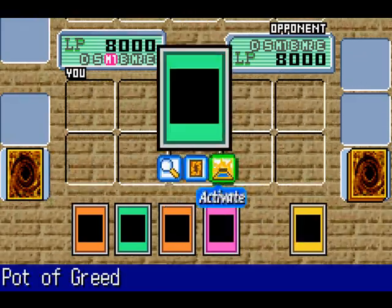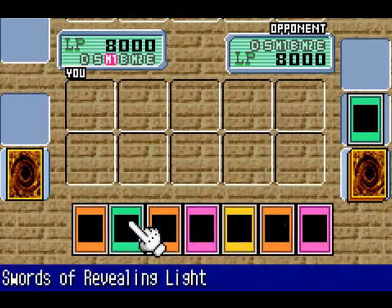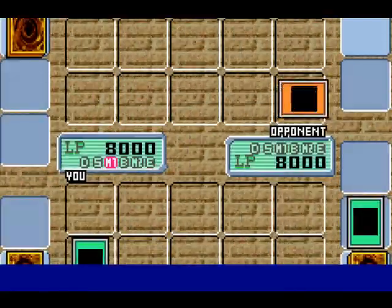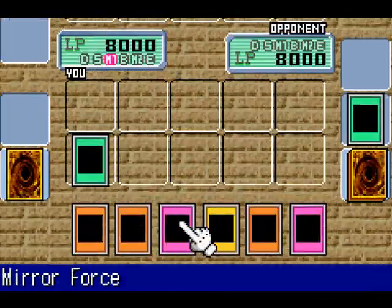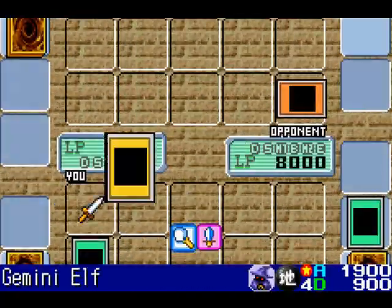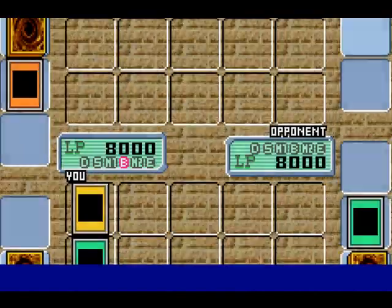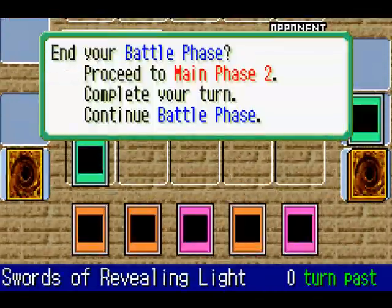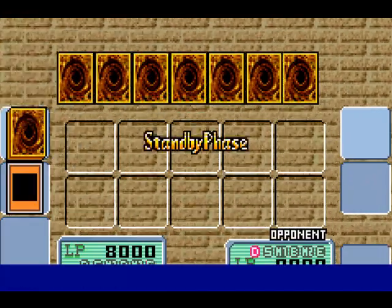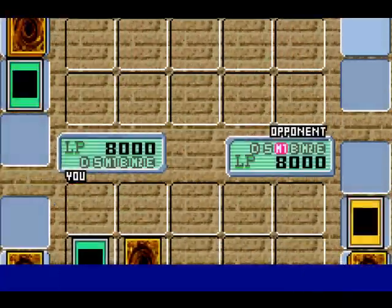Okay, let's see. I'll play Pot of Greed. I got two of my Sangins out already. And then I'll play Swords of Revealing Light to see what that monster is — Witch of the Black Forest. This would be a good time to bring in Gemini Elf. It's usually Summon Skull when the Witch of the Black Forest goes to the Graveyard. I'll play this face down and end my turn. Rageki. Great. At least I won't be attacked.